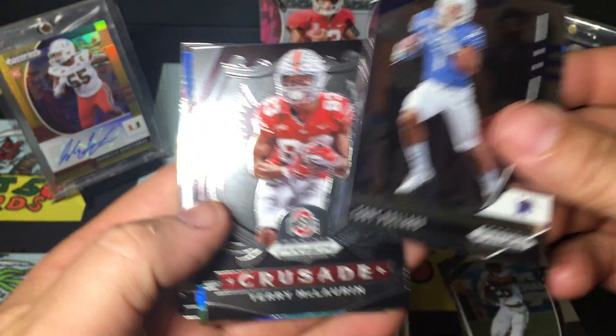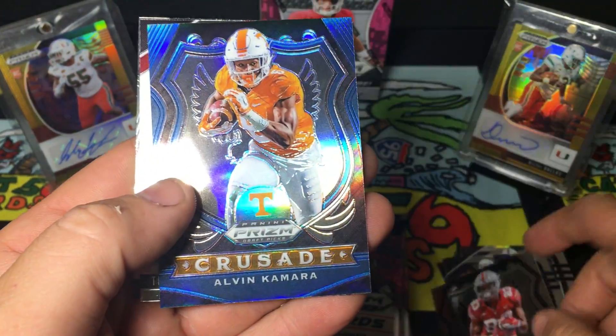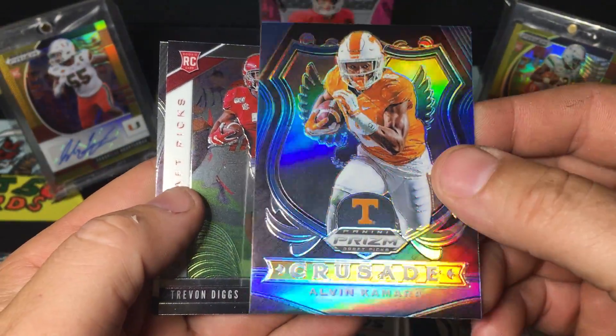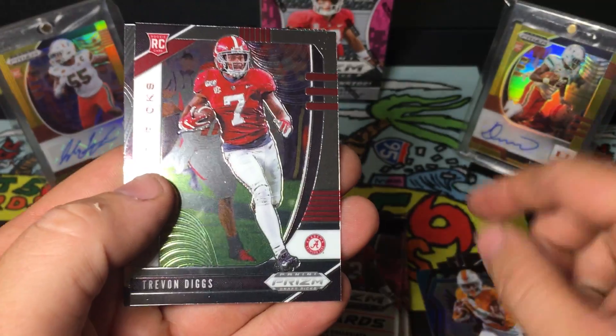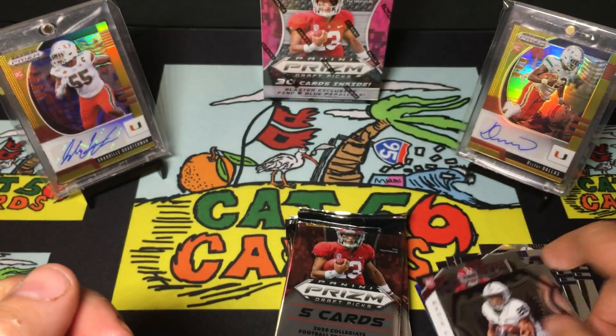Pack 2: Tony Pollard, Terry McLaurin Crusade, Alvin Kamara - looks like a blue Crusade - Trevon Diggs, and another Saquon Barkley.